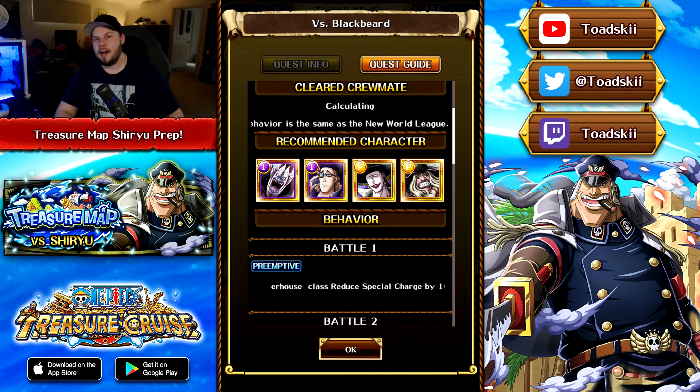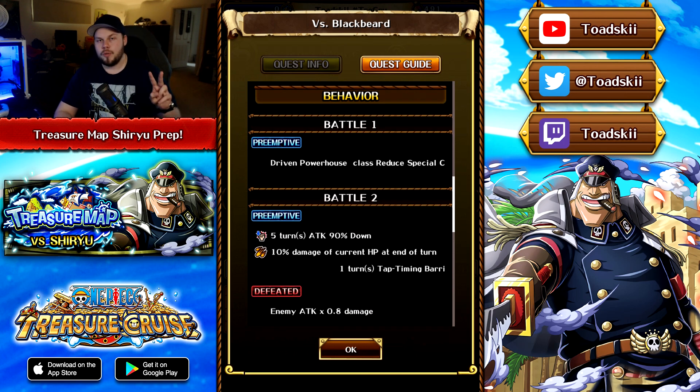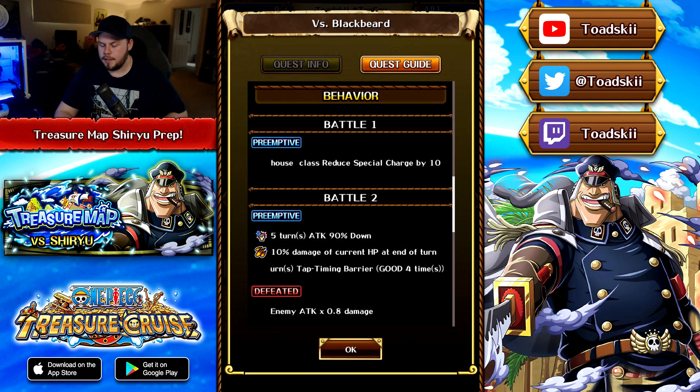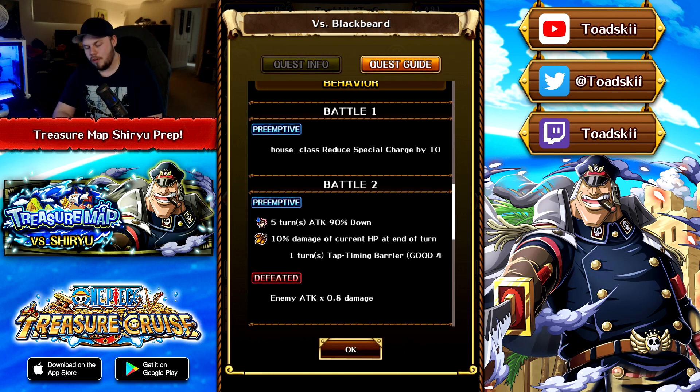Moving on to the second free-to-play team, we've got Van Orger, who is an INT character in this boss fight. The quest guide suggests bringing Vasco Shot, San Juan Wolf, and Jesus Burgess as recommended units — they're all 1.35 point boosters — but we'll be using them later on for final bosses. What you need to know is the preemptive gives a full board of block orbs, four turns of special bind, four turns of a 1.1x chain lock, and delay immunity.